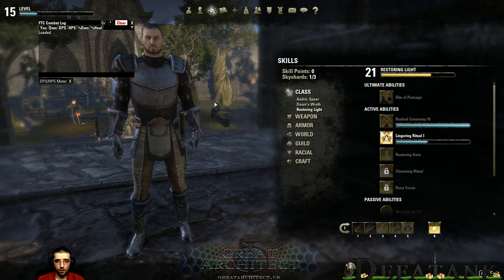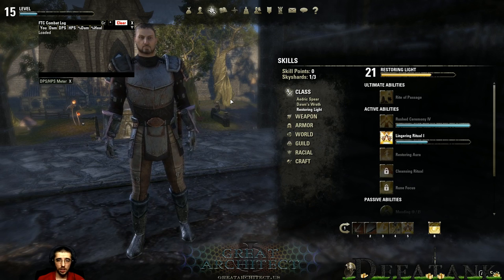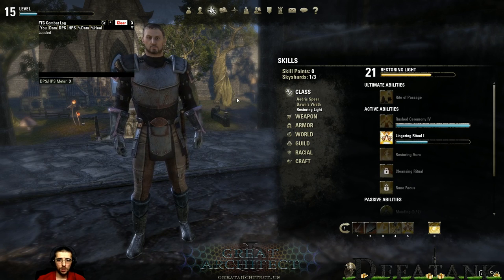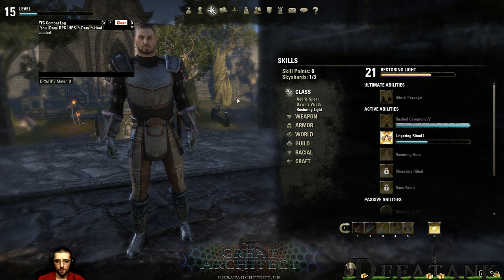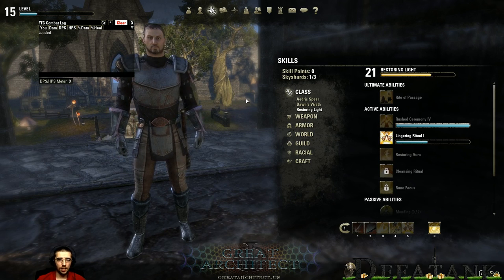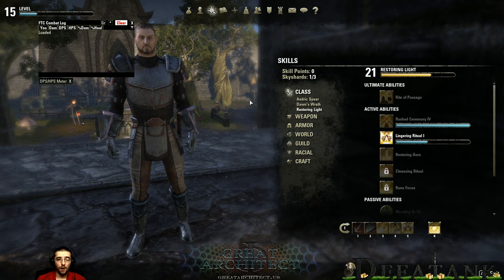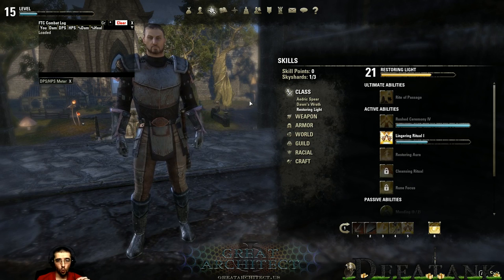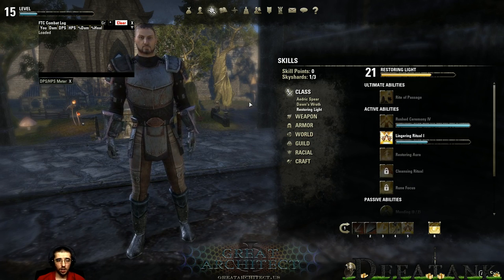There you have your Dragon Knight and Templar lines all broken down — all morphs covered, giving you extra insight into exactly what these abilities do. This should really help people save time when selecting their class. Your weapons and undaunted line are things you can relearn, but once you select your class, that character is that class no matter how many times you reset. That is why I wanted to take these two weeks before launch to go through these abilities and give insight into what ultimates do short-term and long-term when you start morphing them.